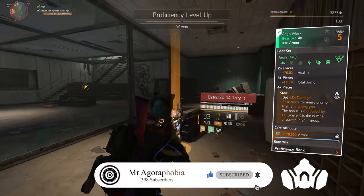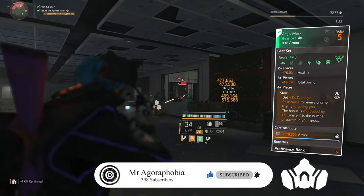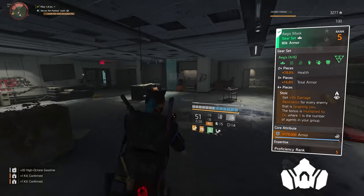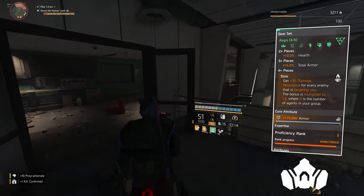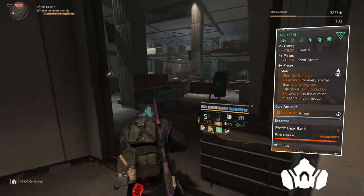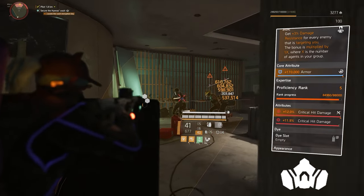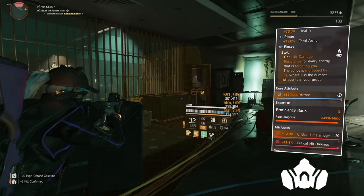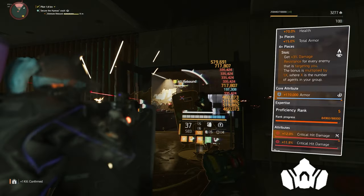So our first piece of Aegis is the mask. The 2-piece gives us 70% health, which I think is just pointless in this game. But 3-piece is 15% total armour, which is really good. 4-piece is Stoic — you get 3% damage resistance for every enemy targeting you, and the bonus is multiplied by the number of agents in your group. If you want to use this build, I'd recommend reducing your blue cores to red cores if you want to go in groups. You'll still sponge loads of damage because of the resistance from this gear set.